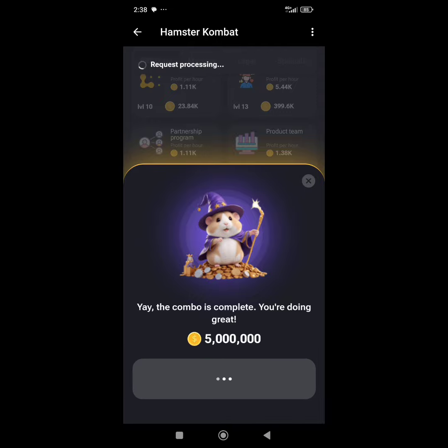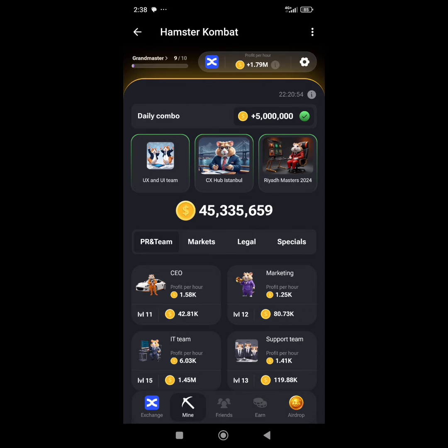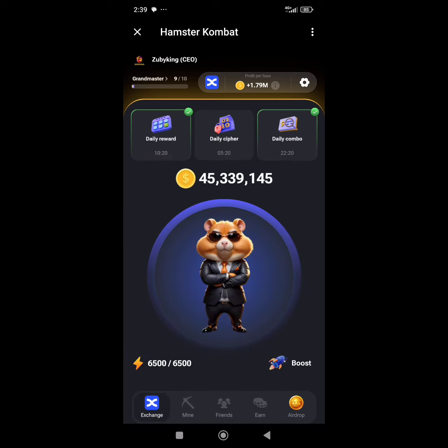I've gotten today's combo — five million Hamster Combat coins. I've claimed it successfully. I'm done with today's daily combo. I hope you guys got the video and understand it.